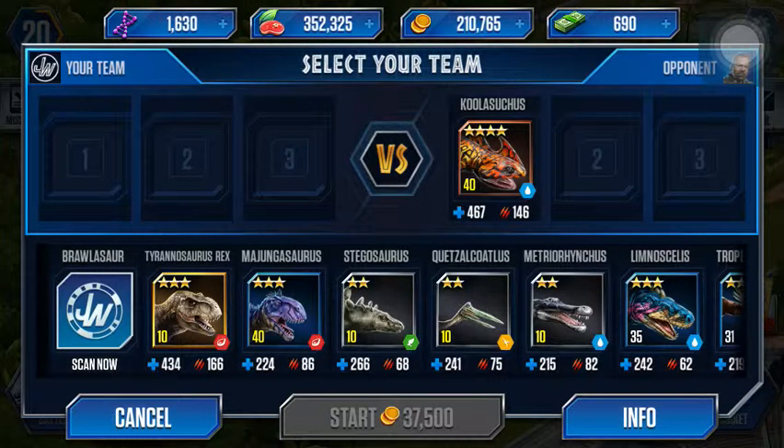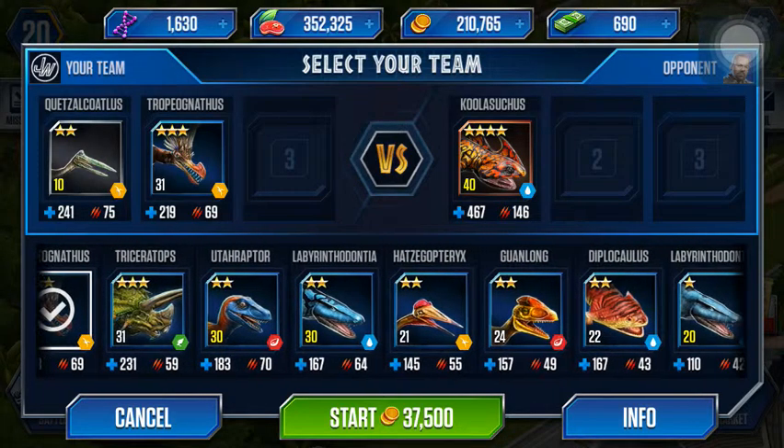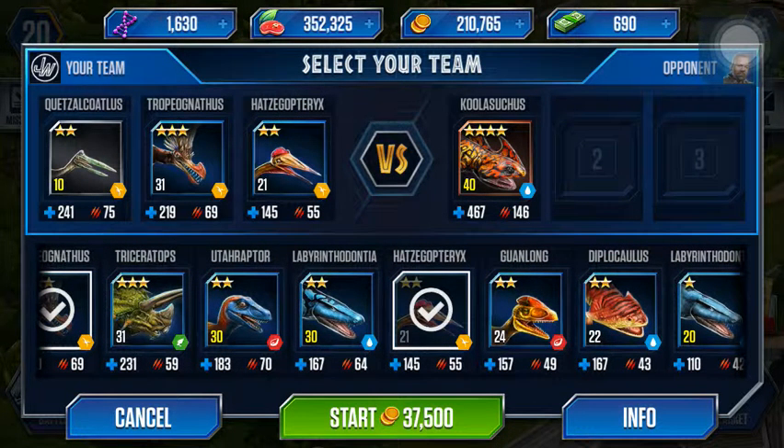Even though the Tyrannosaurus Rex will be completely useless on this one, I don't think I'm going to use it. Maybe if there are any herbivores I'll use them. But we're going to use Quetzal, Chopiogonathus, and Hadsogopteryx for this one because we have a Kool-A-Suchus level 40 that we need to ruin. 37,000 — that's crazy.